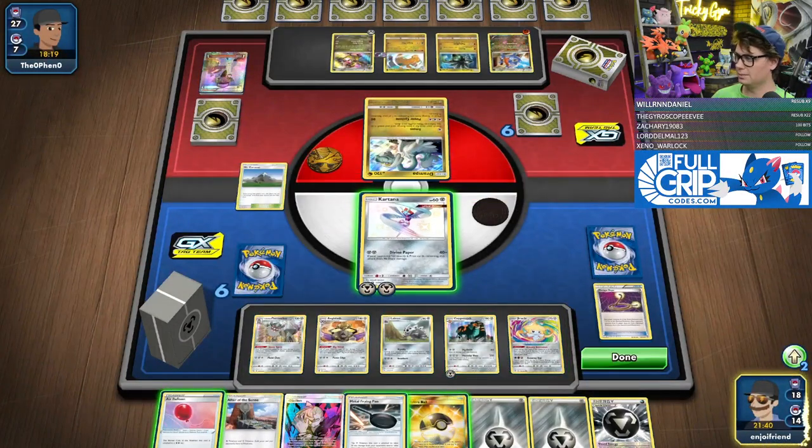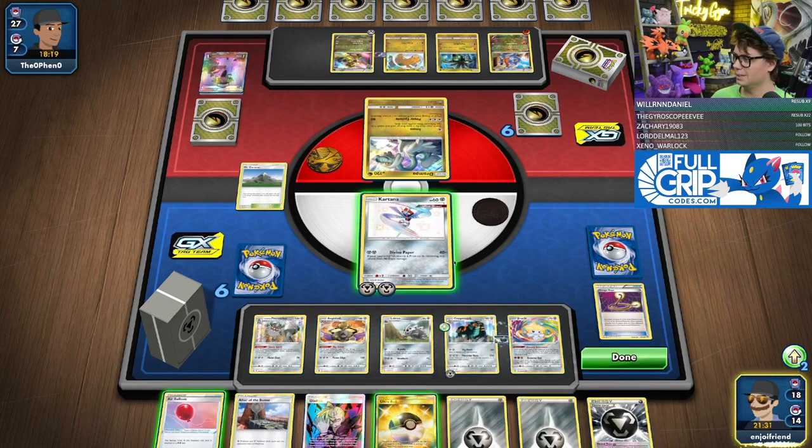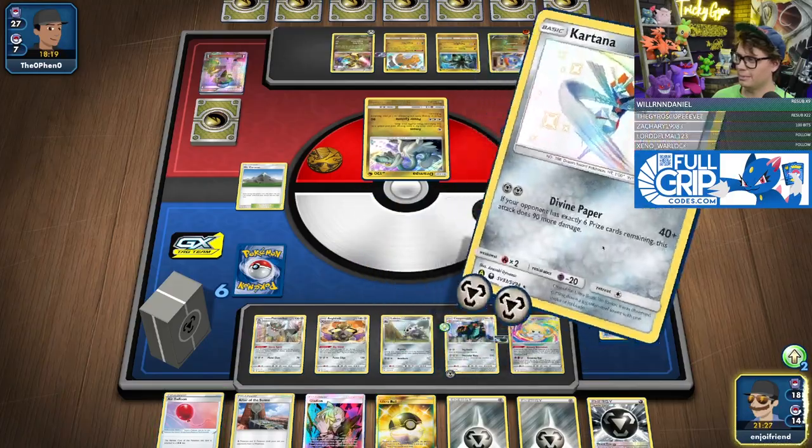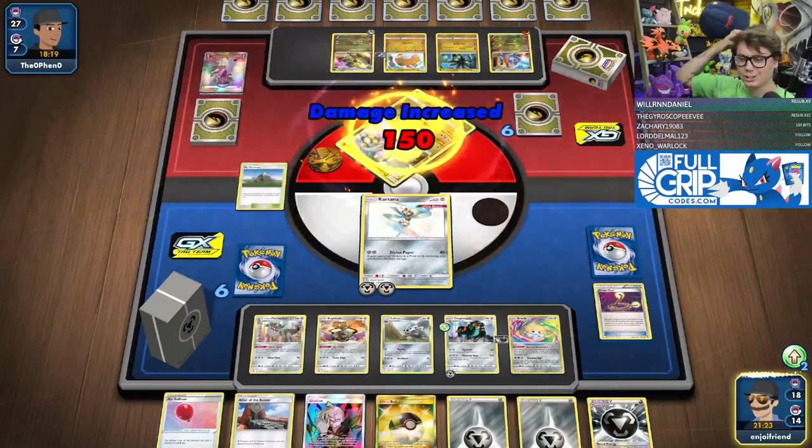Drampa. Okay, we got Frying Pan — I'll put it there. Divine Paper — take the knockout. Let's go, Kartana! The unfortunate thing is that Axorus only needs to do 60 damage to knock out my little paper fella.